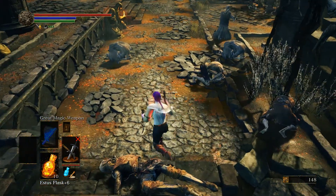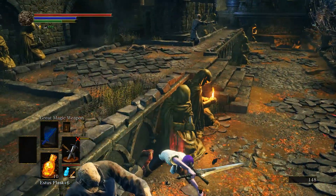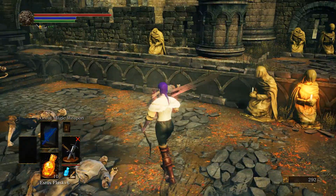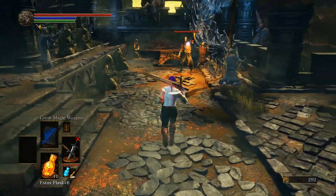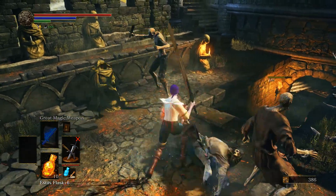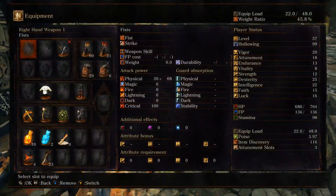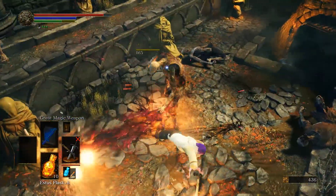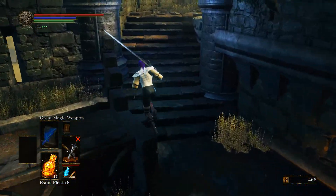I noticed it looks like I'm hitting them with the left weapon and the right weapon — maybe that's why I'm doing so much damage. Part of the boost was also just from being at full health, it looks like.